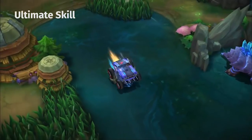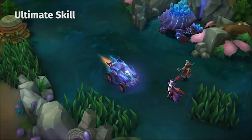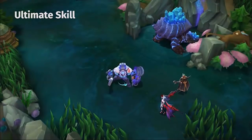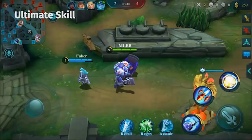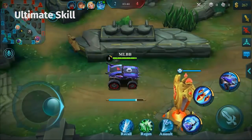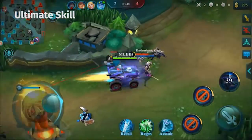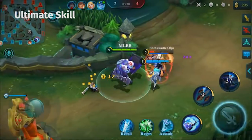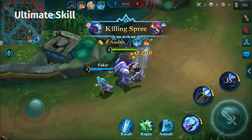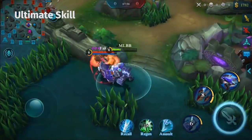His ultimate skill, Rapid Touchdown, has two parts. The passive increases some armor for the hero. The active part is he jumps and transforms into a car, accelerates, and if he touches a teammate they will be carried along — which is crazy. Then if he hits an enemy he stuns them as well, and it deals magic damage.